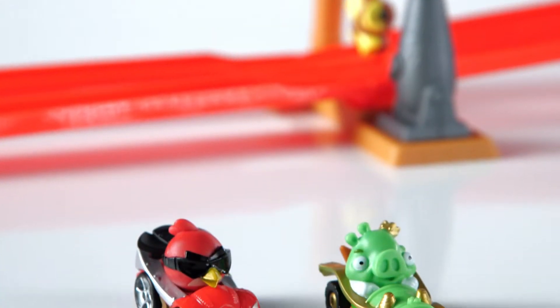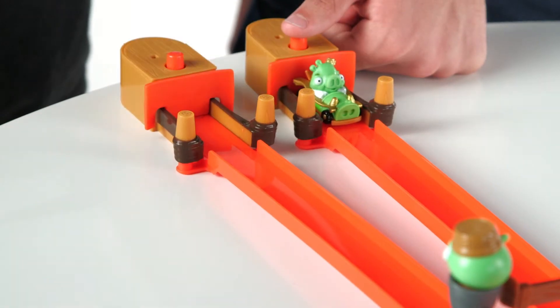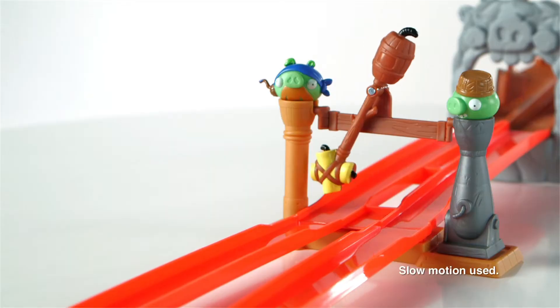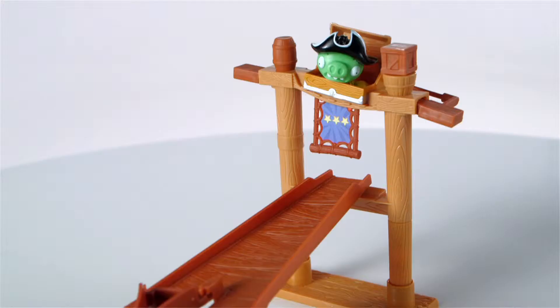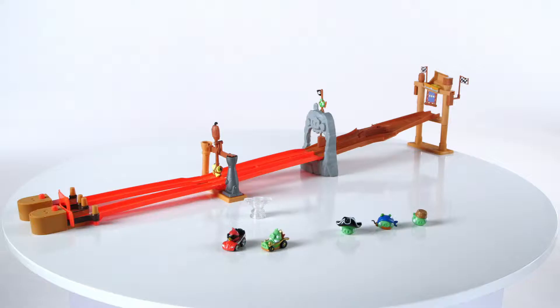You can also take on a friend in a wacky head-to-head race to the finish. Load your carts onto the launchers and push the buttons to shoot them out onto the track. Watch out for pendulums and offshoots that will launch you off the track. Make it to the finish line for an epic crash that sends the Pig Pirate flying.